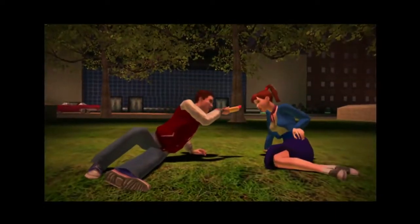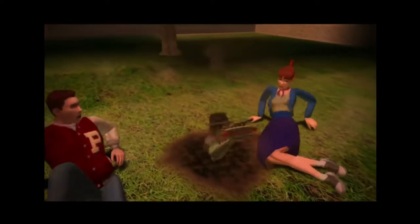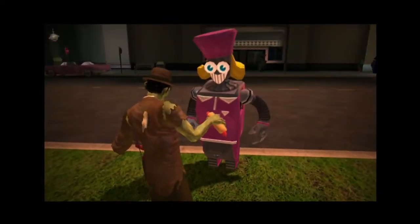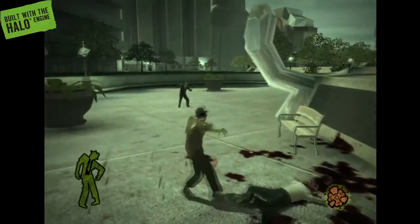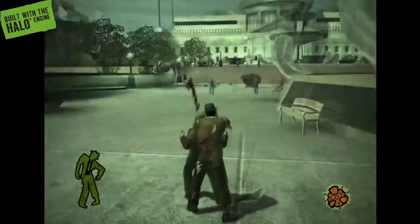In Stubbs the Zombie you play as Stubbs — a recently animated corpse who just goes around eating brains. That's it, he just crawls out of the ground and starts eating people. His backstory is alluded to while you play, but I like how the game throws the pretense out of the way and says, fine, have fun with your group of zombies.